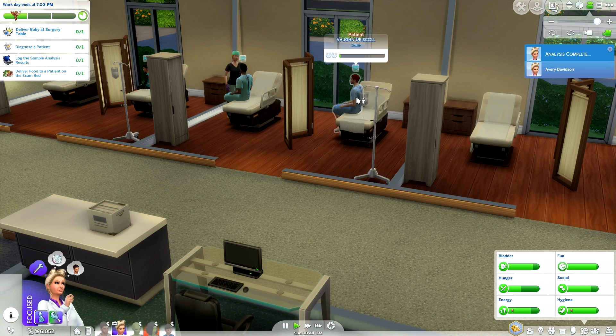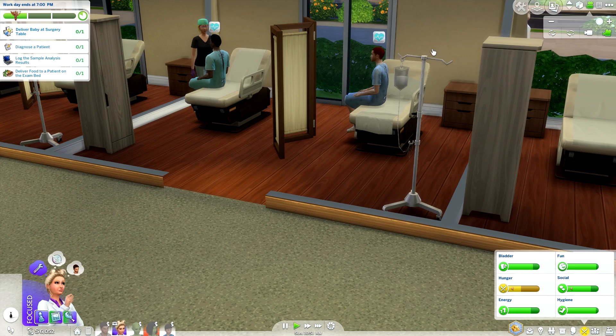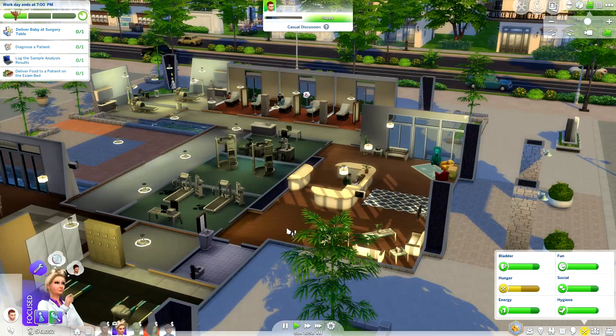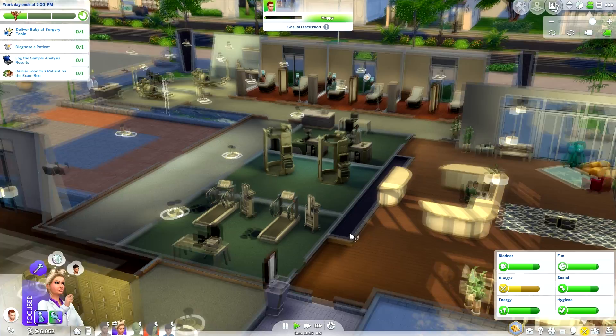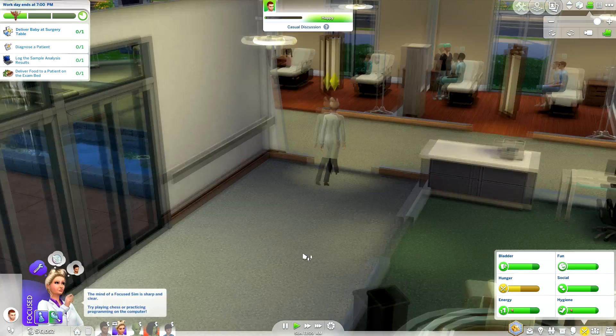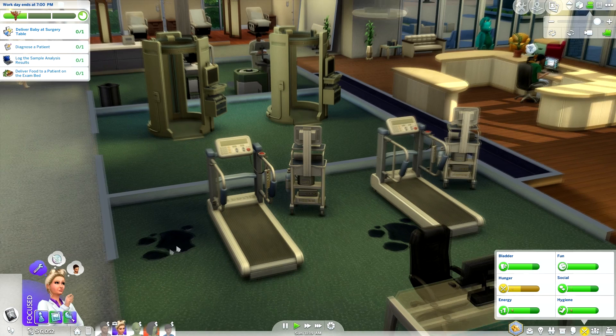I have no idea — I guess just continue on until one shows up. She completed her last task and it's the same patient again, of course. I'll go with the x-ray since there isn't a pregnant sim here yet, but I'm hoping one will show up because Avery really wants to complete that task. It's my first time dealing with this, so I'll just wait and go from there, continuing with other stuff in the meantime.